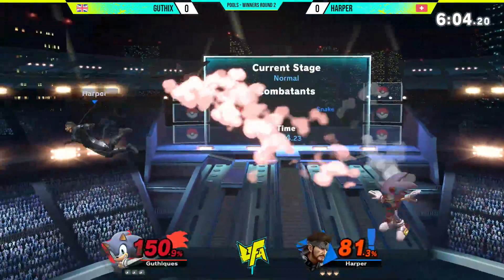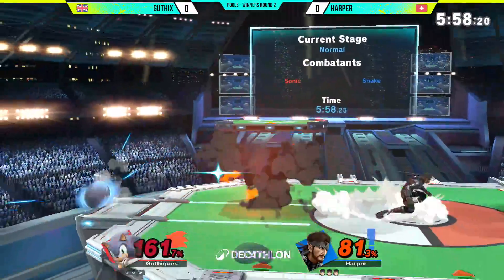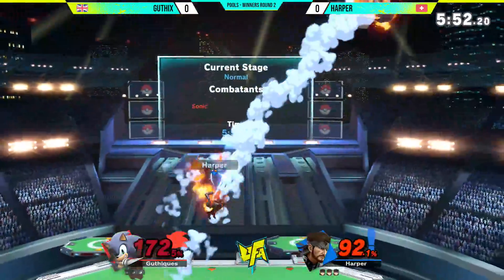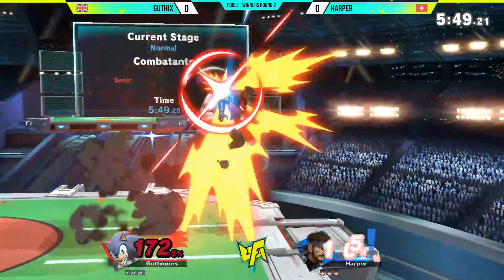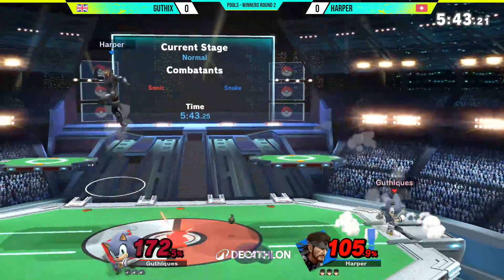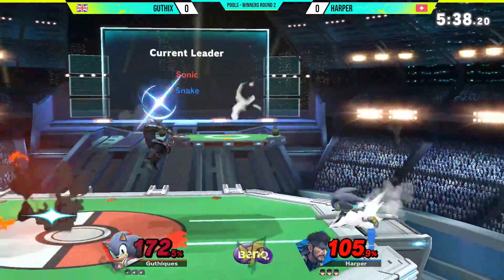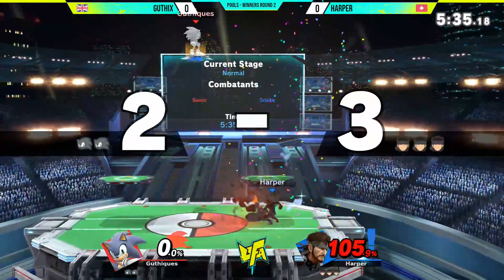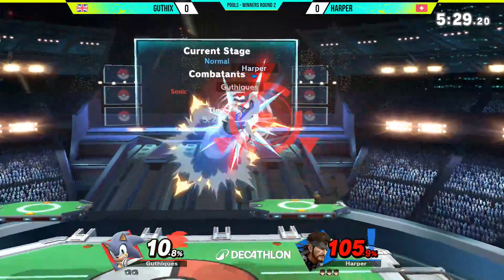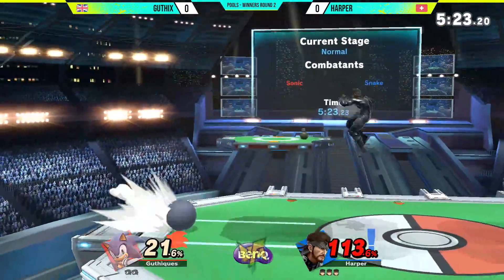Guthix is at 150% right now but he's still not dead just yet — these up tilts haven't hit their mark. Guthix is trying to approach but Harper has not actually been able to take this stock just yet; they are just trading hits, which at their sort of percentages almost works in Guthix's favour. Harper needs to find this stock but Guthix is playing keep-away, making it difficult. Then as soon as Guthix gets in, the up tilt comes out — met by the stanky leg — and Guthix takes the stock away.